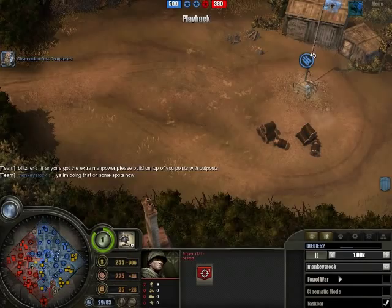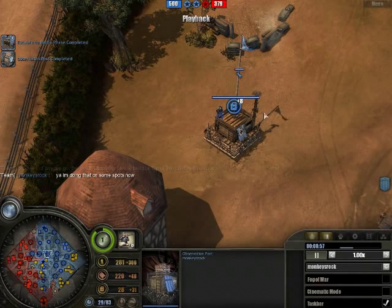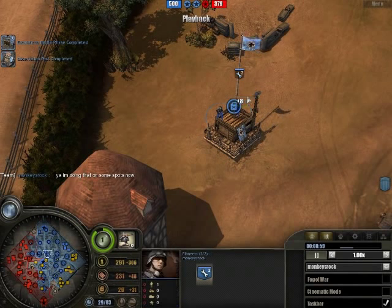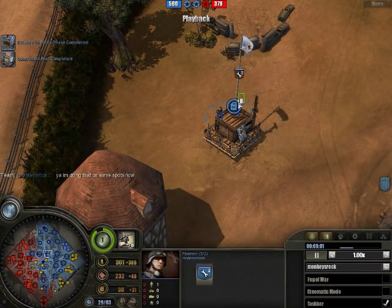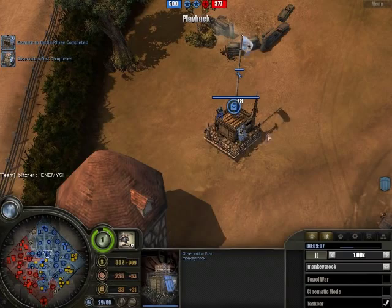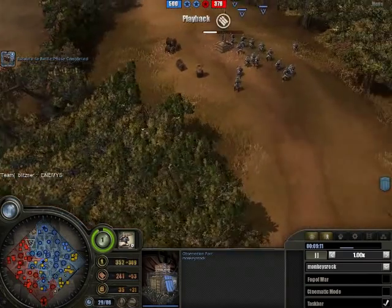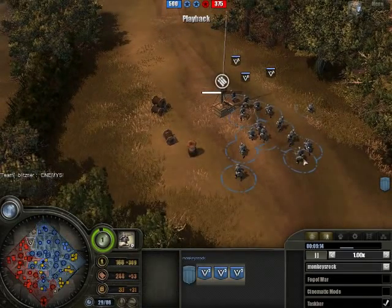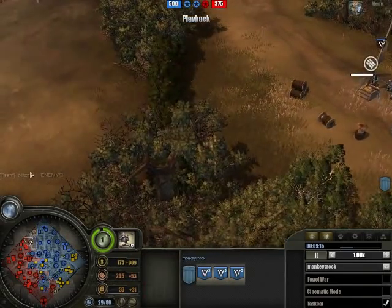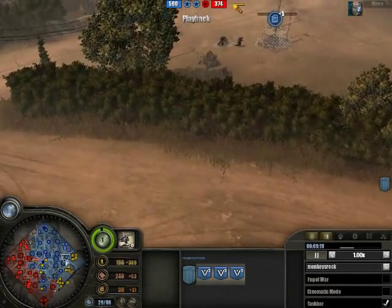Outposts - you can build on top of resource points like this, and it gives you another three resources per periodical time. For an enemy to capture this, they have to destroy the outpost first, so there's a lot of help. But it does cost 200 manpower, which is almost a squad of Volksgrenadiers - or half of a tank - so it's your choice.